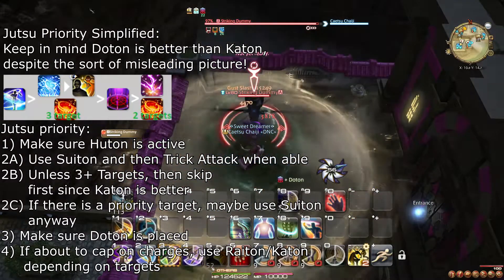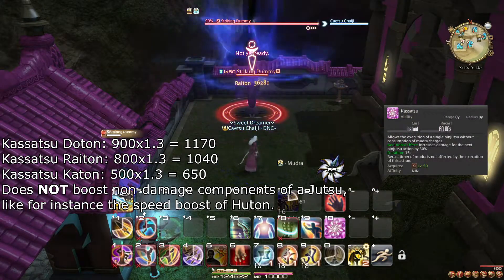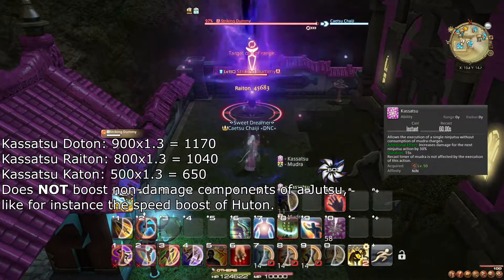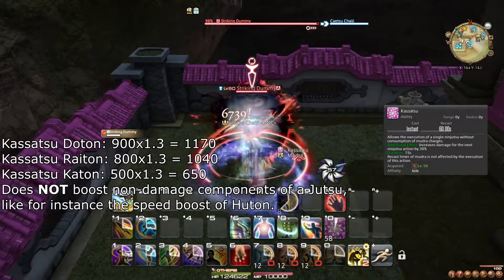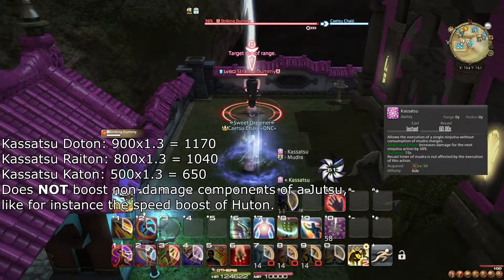At level 50, you learn the ability Kassatsu, which gives you an extra use of Ninjutsu and makes that next use do more damage. Preferably, use Kassatsu with Doton, and if you don't trust your tank, use it on Raiton or Katon depending on how many enemies there are.